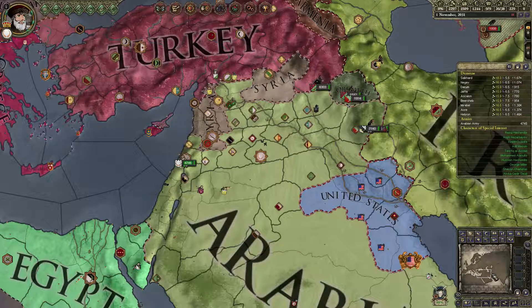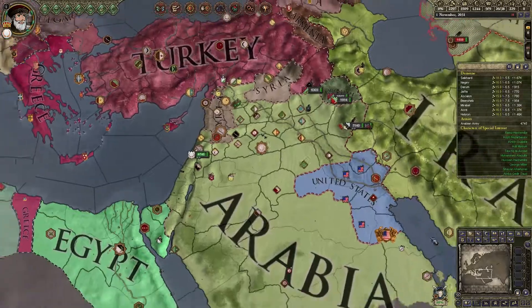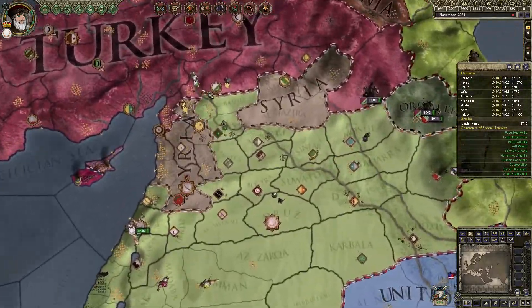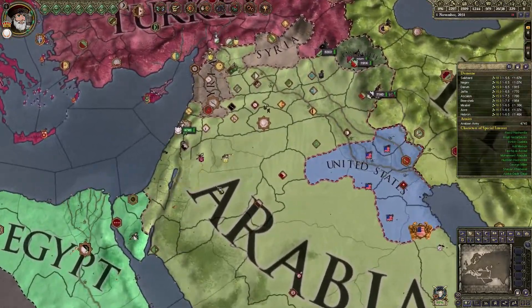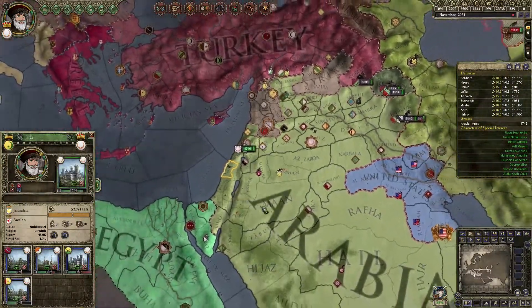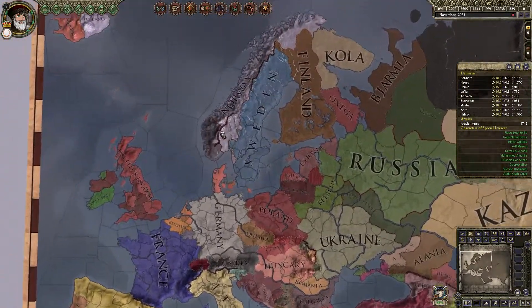Good morning everyone! Welcome back to Let's Play Crusader Kings 2 as Islamic State in the Modern Times mod. It's been a while since I last played, so let's have a quick recap. We started as ISIS, conquered a bit of Iraq and Syria, became the King of Arabia, got land in Jordan, and removed Israel from the map.